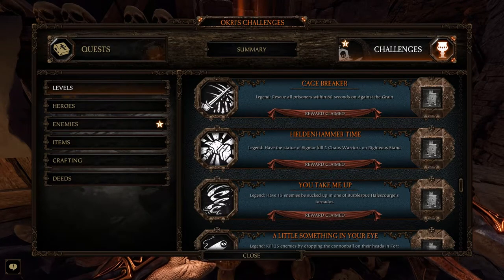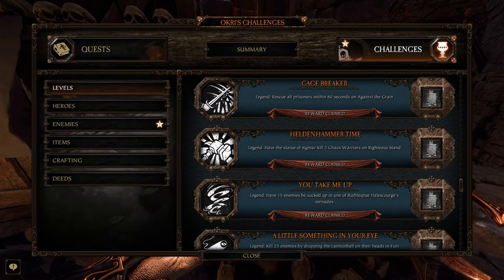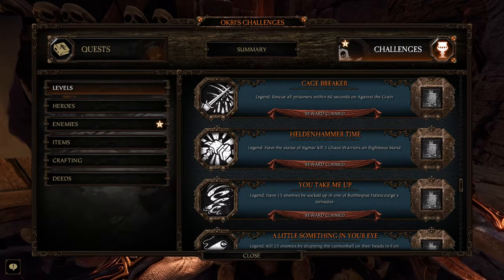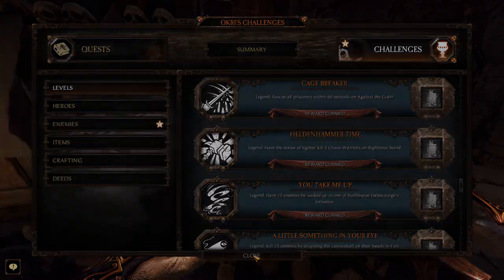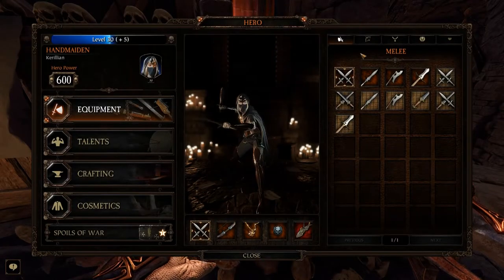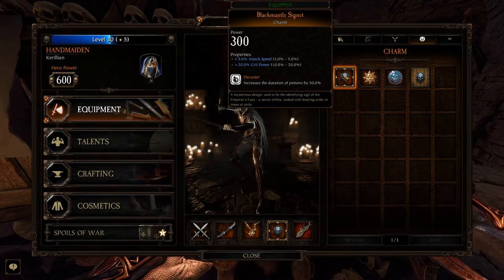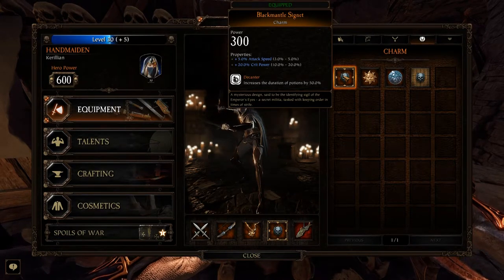With another person it's very, very easy. As I said, all you need is a friend and a Handmaiden. I'll show you what items I'm running. The only thing I would stress that is actually important is that on your charm you have Decanter — increase the duration of potions by 50%.